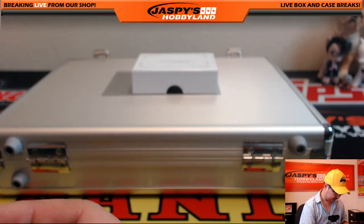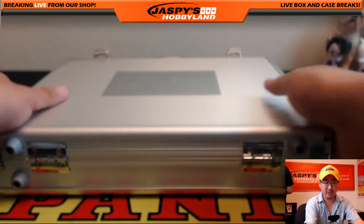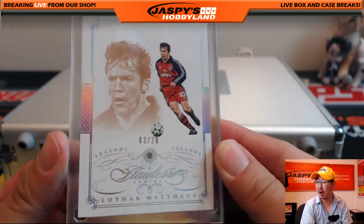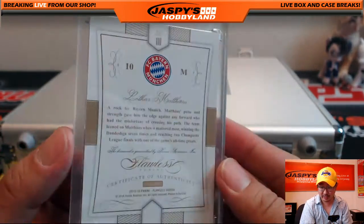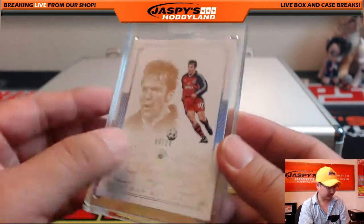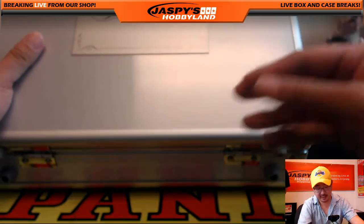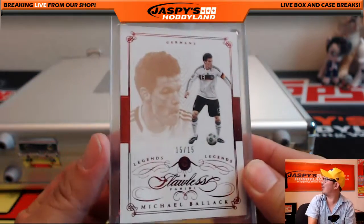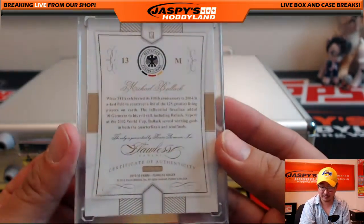Now the encased cards — left, right, center. Left side: Lothar Matthaus, three out of twenty, Diamond for the Germans. Germany's doing really well in this one. Andrew with that. Right side: a Ruby — Michael Ballack for Germany, 15 out of 15. Another one for Germany going to Andrew Chen.